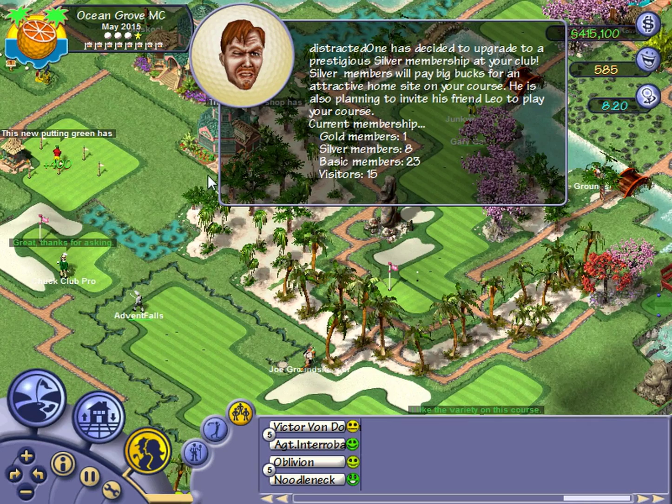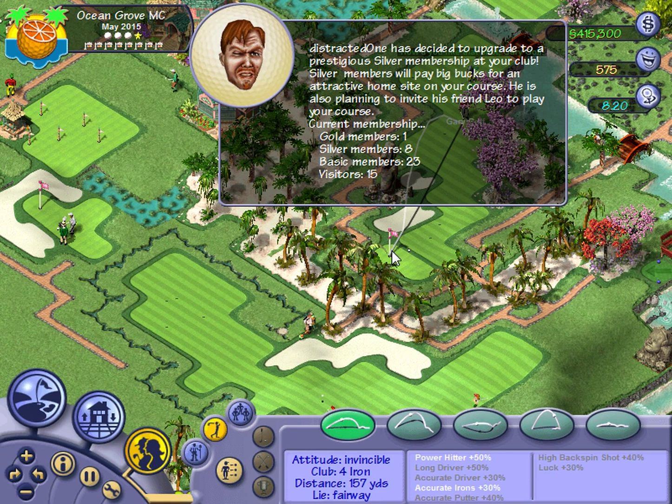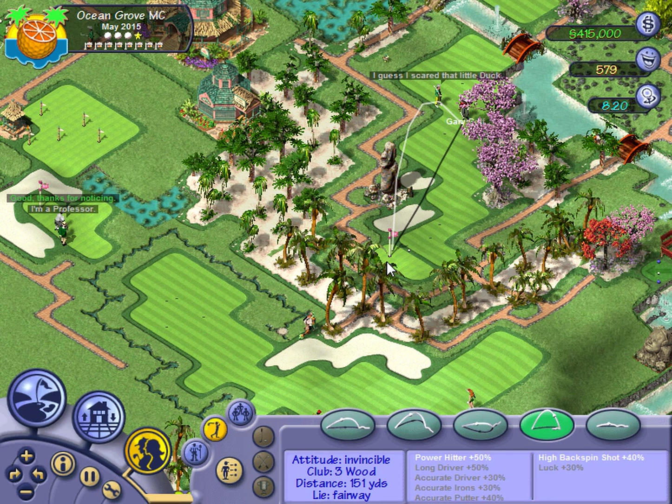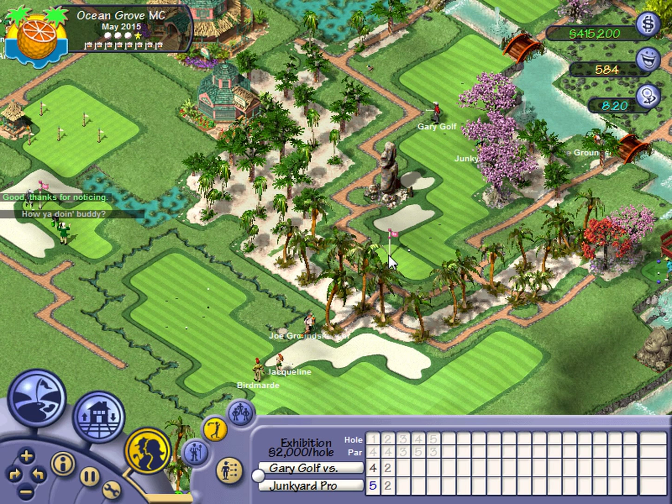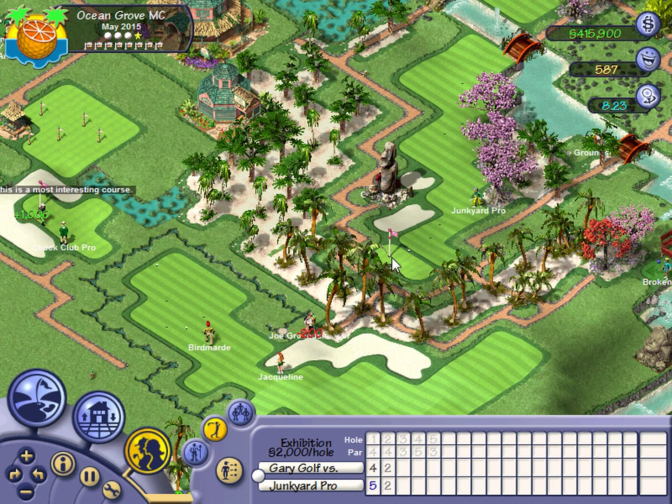Nice shot buddy! Looks like I can't quite make it to the hole, but since there's an uphill slope right here I think taking a high backspin shot still is better. It lands on the green just barely. Gary Goff wasn't thrilled with that shot, so I'm kind of wondering if he actually made it or not.